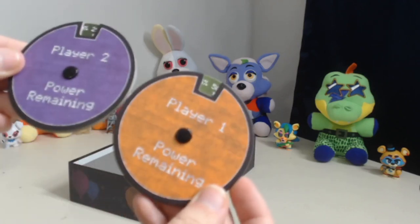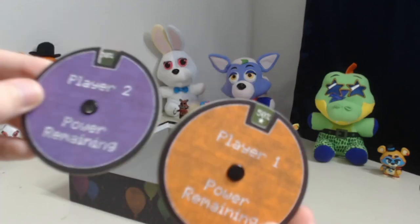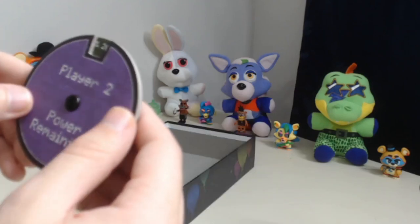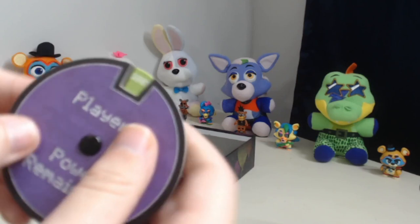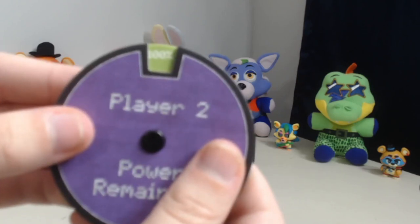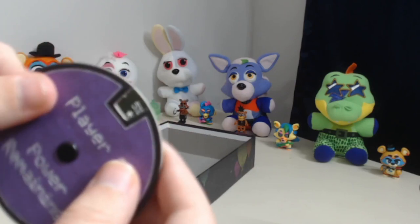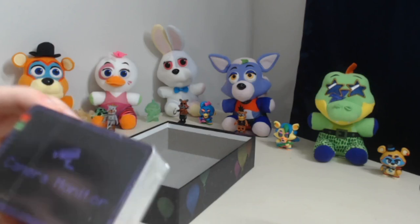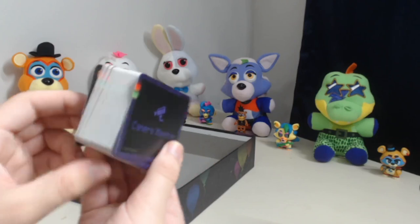Then we have the pie chart power trackers to keep track of your power for player one and player two. This is pretty easy to operate — you just spin it and you have a different percent of power, starting off at 100, going down past 50, past 30, all the way to zero percent. Then we have these reference cards.